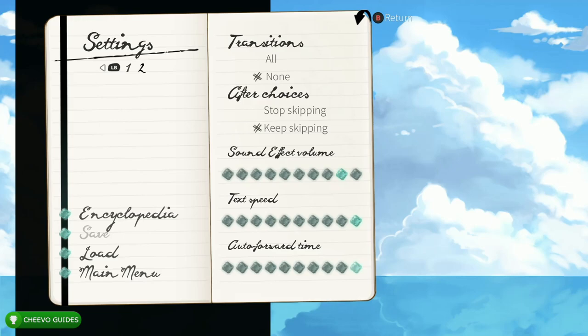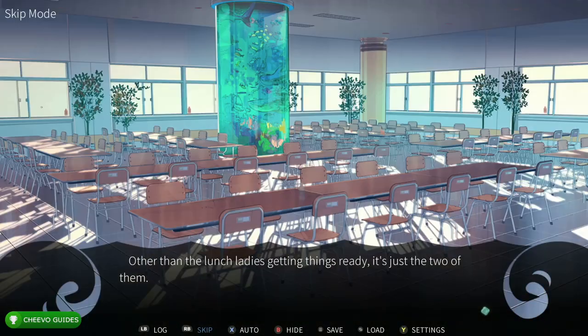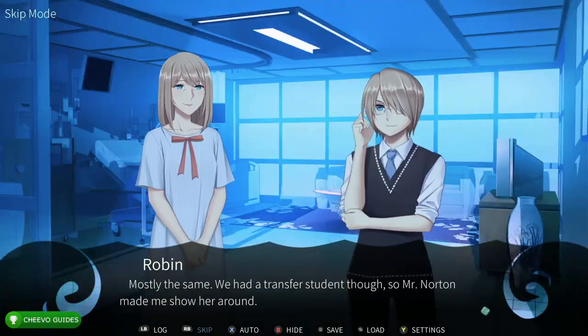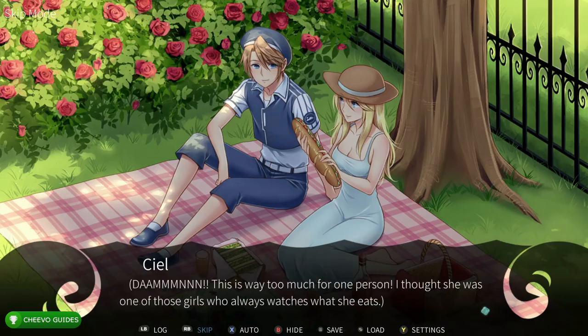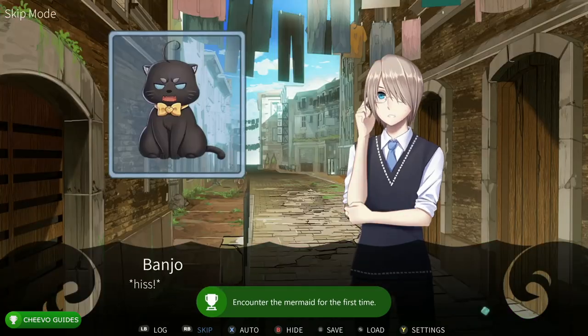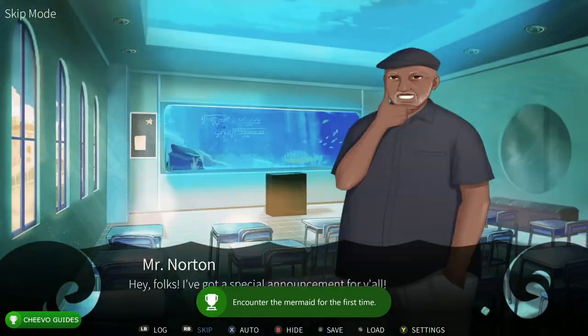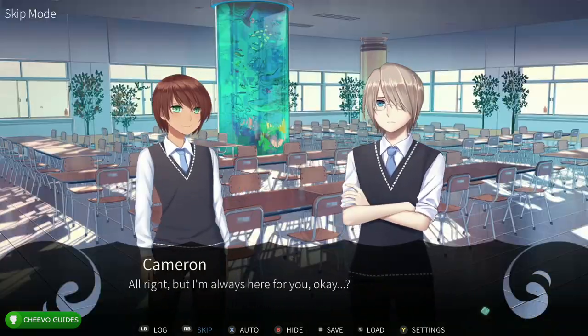Once you've done all that, go back to the main menu and start up the game. Once the game starts you can press RB to start fast forwarding through the game. There are nearly no choices. We're going to fast forward until we get to a point where we can choose one of the four characters. At that point we're going to save our game and pick the first character, which will give us the first ending.